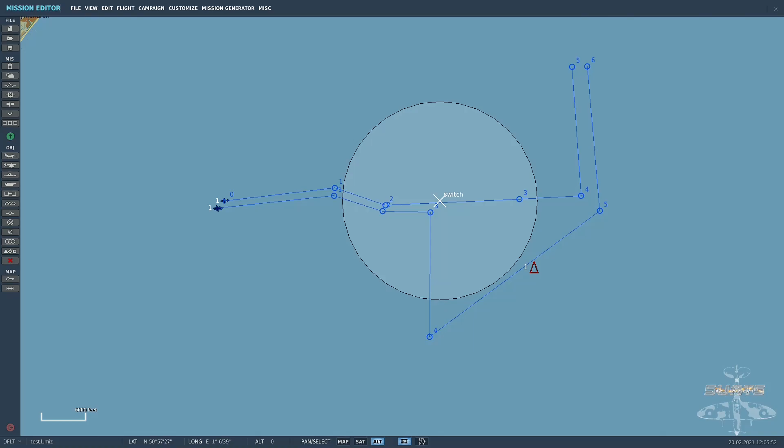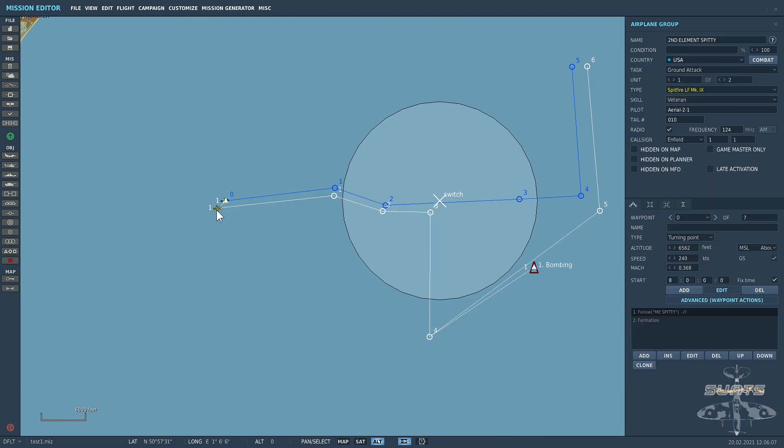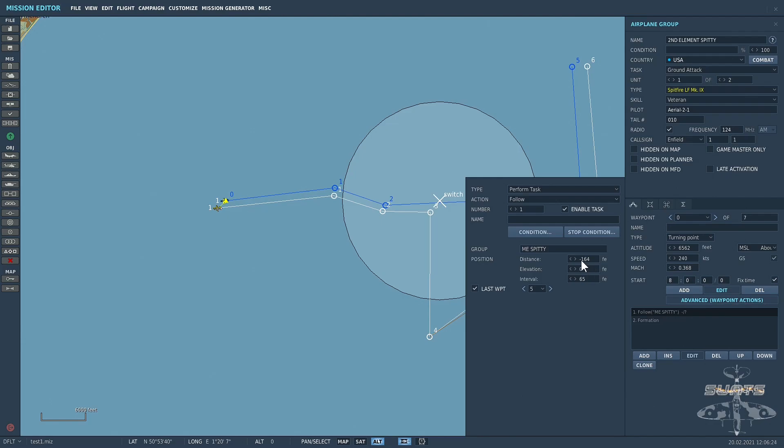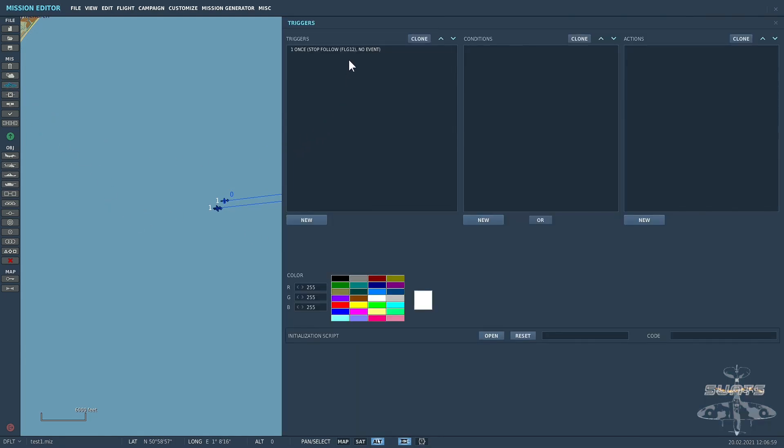I've set up this little scenario with my aircraft — a Spitfire — as a client aircraft with some waypoints. I've also set up a second element and set them to follow me in a close left echelon formation. What I want to happen is: I'll fly into a particular trigger zone, and when I do, the second element will break off, go to waypoint 4, and attack an e-boat. That was set up with just a simple one trigger.